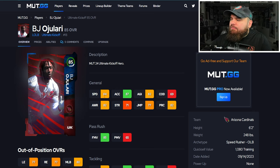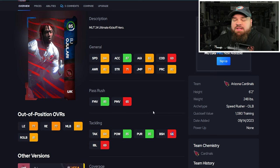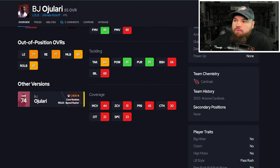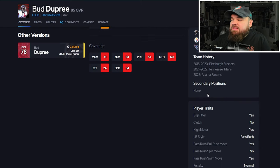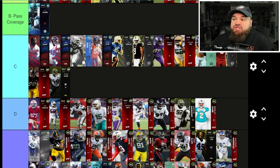Right after that we get BJ Uluarie — 84 speed, 82 acceleration, really high finesse moves at 85, but no block shed and no impact blocking. Only the finesse move traits on yes, so he's only using the spin and swim move. The power moves we don't have to look at, but block shed and impact blocking mean he is terrible in the run game. Also no man zone. Going in C tier — the block shed and impact blocking keep him from B tier, but I like him as a strict pass rusher. The Pre has 83 speed, 85 acceleration, 86 power moves, decent block shed and impact blocking, with bull rush and swim move trait on yes. Going right by BJ Uluarie — his pass game takes a hit having both traits on yes, so I don't mind them being next to each other.